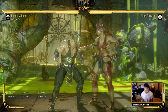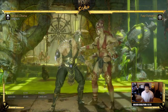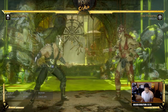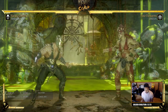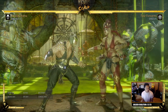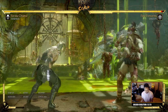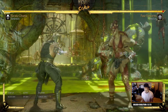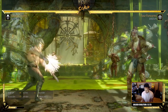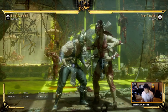Be careful with unamplified Blade Spark — you're supposed to amplify it for the pushback to keep yourself safe. Jacqui, Liu Kang, and projectile characters can punish that. I've relied more on down 4 into Blade Spark for increased pushback — we end up basically at neutral range, minus 11, and the farther away you hit the crouching kick, the safer you'll be off the amplified projectile. It's almost like a Street Fighter crouching medium kick into fireball strategy.